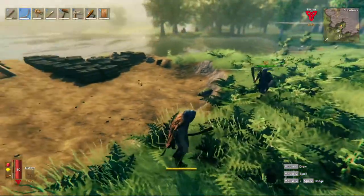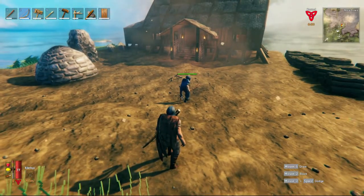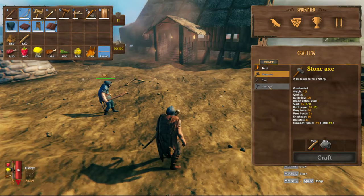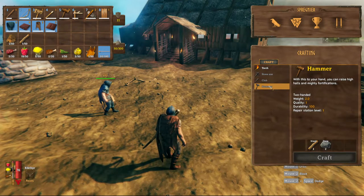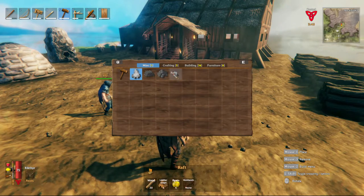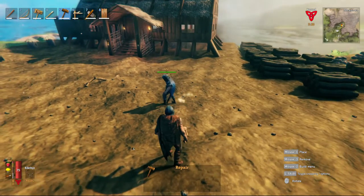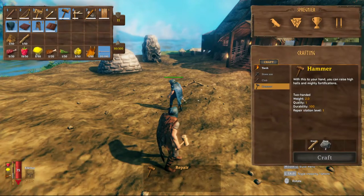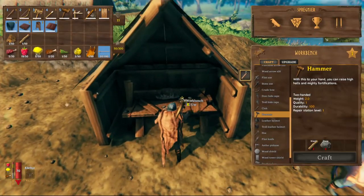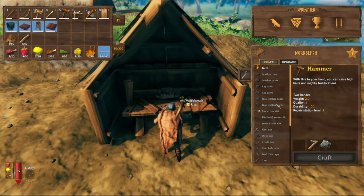Crafting can get a little tricky initially but it's not bad once you get the hang of it. Hit Tab for the crafting menu — you've got four basic things you can make. The hammer is what allows you to do more crafting. When you right-click with the hammer and bring up that menu, you'll notice a lot is grayed out. The reason is you're not near a workbench. Once I place a workbench, now you can use it and build — hopefully that saves someone a headache.